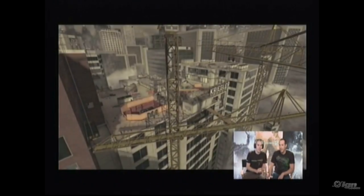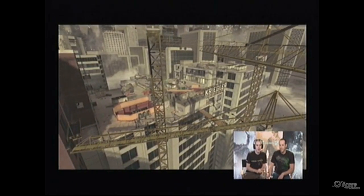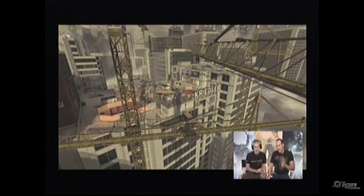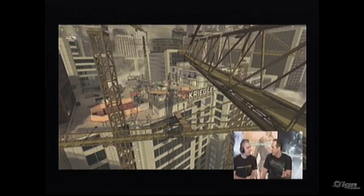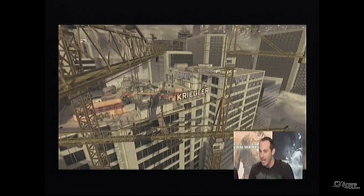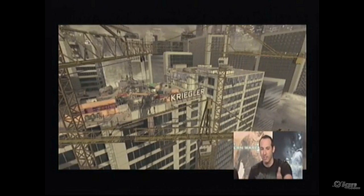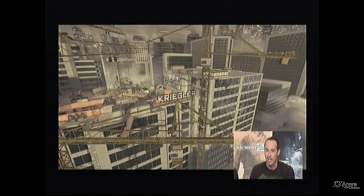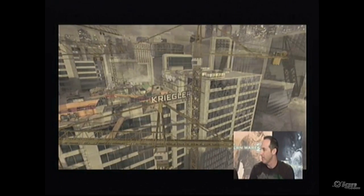This first map we're going to look at is called Hi-Rise. Do a fly around of it. It really is a brand new style of Call of Duty map for us for Modern Warfare 2. It's up high. You can actually fall off all these catwalks, go around on them and jump around parkour style, and get up to some really cool sniper positions.